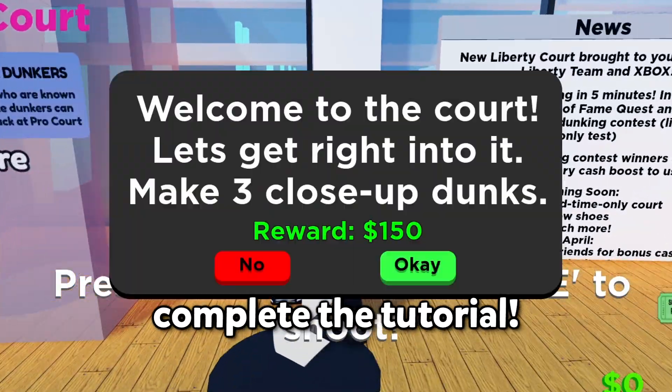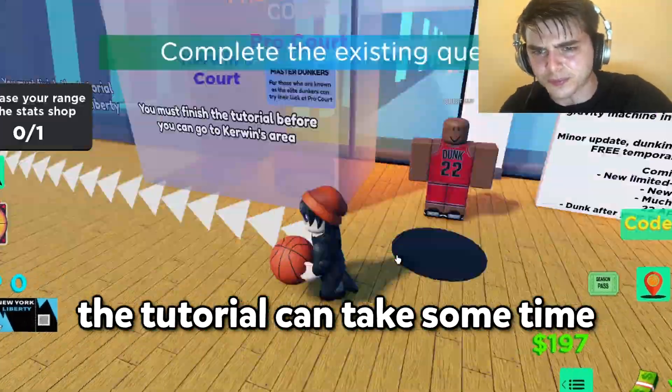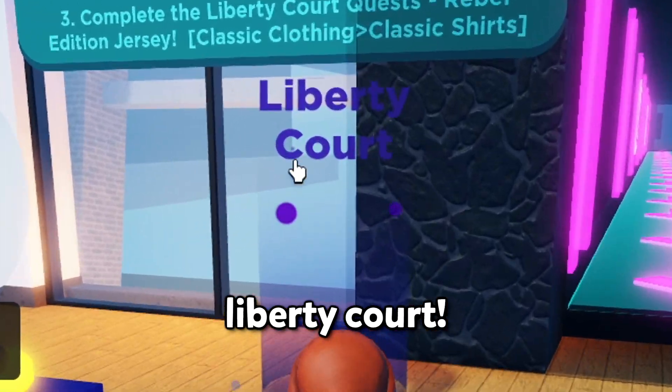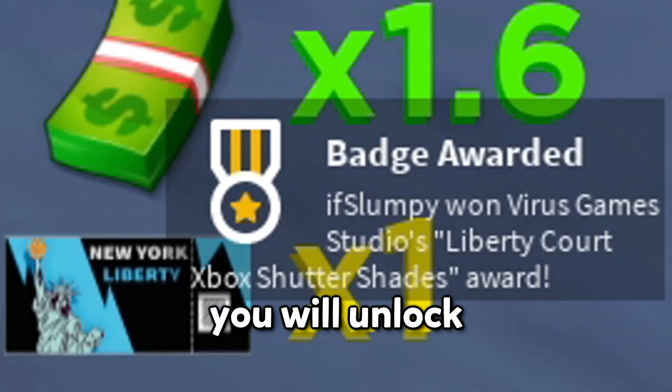Once you load and complete the tutorial — the tutorial can take some time to finish — but eventually you should be able to access the Liberty Court. Go to the Liberty Court and you will unlock the shades.